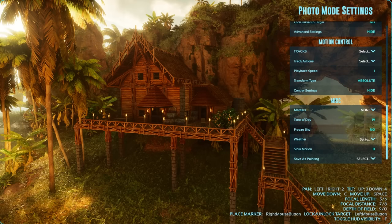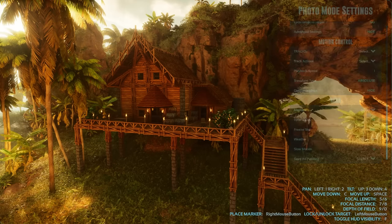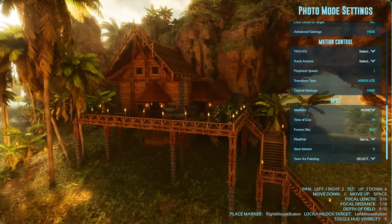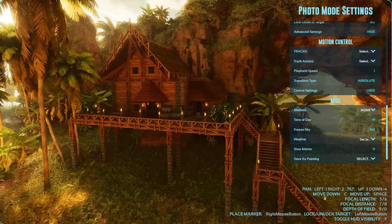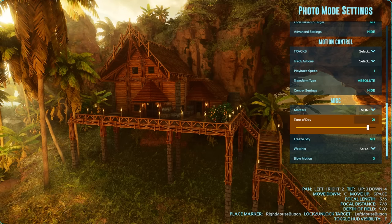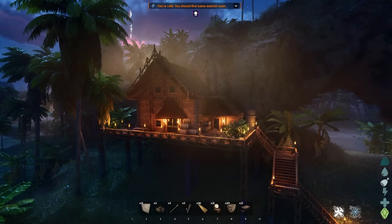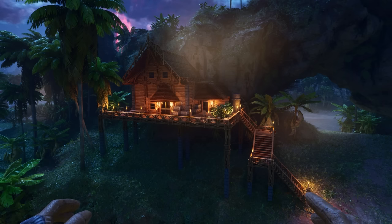Another tip — if you're in creative mode, you can go into photo mode in your settings and change the time of day and the weather. I didn't realize this until later. If I change the time of day and then toggle photo mode off — look at that beauty. It looks fantastic at night as well.